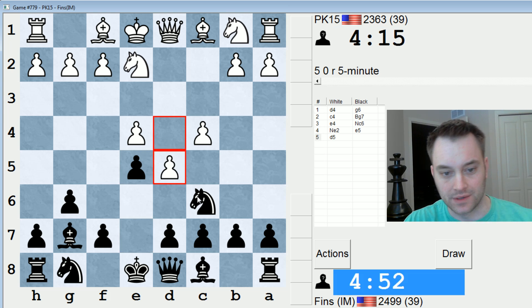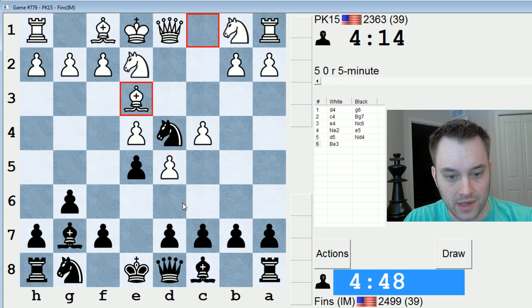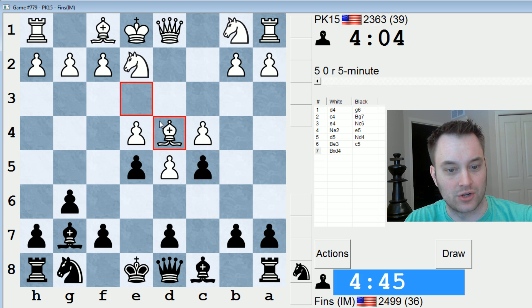He seems to be debating what to do. He plays D5 — okay, so let's jump into the center. And then Bishop-E3. So I can support the Knight with C5. I think I should, because if he takes, I get to take with my D-pawn and my Queen is assisting in protecting D4. So I believe Bishop-E3 is an inaccuracy — I don't think White should allow me to support the Knight this well.